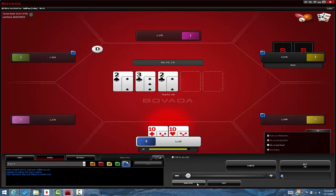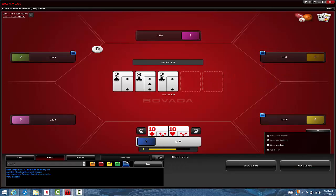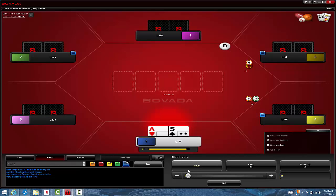We flopped an over pair. The line should be pretty obvious here — bet flop, bet turn, bet river on most runouts. Maybe not all runouts, but we're betting most turns, and of the turns we're betting, we're betting most rivers. At some point we may check a street back.